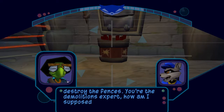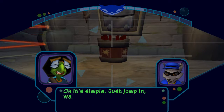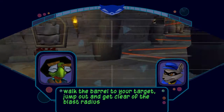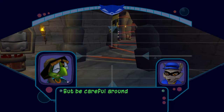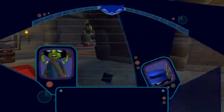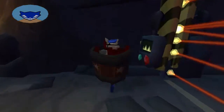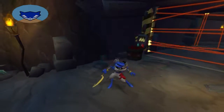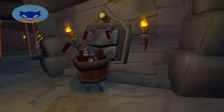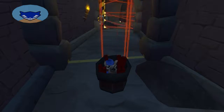You're the demolitions expert. How am I supposed to use that stuff? Oh, it's simple — just jump in, lock the barrel to your target, jump out, and get clear of the blast radius. Be careful of our floor lasers, Sly. The TNT barrels won't work on them. So simple, in fact — I really doubt that's how it works. But hey, who am I to judge?